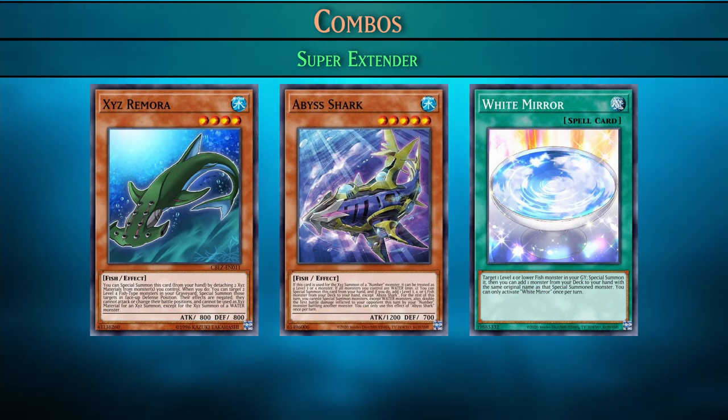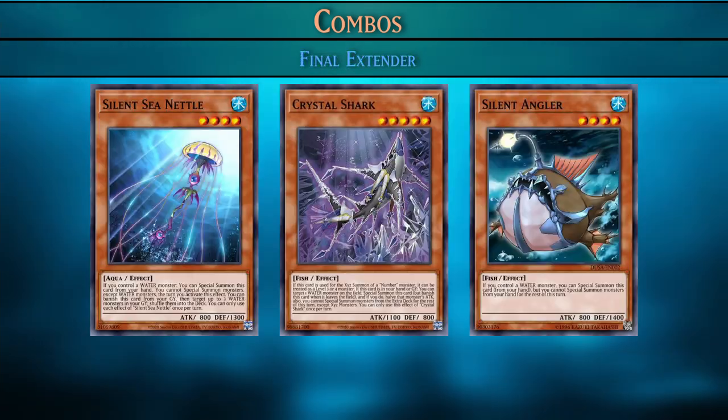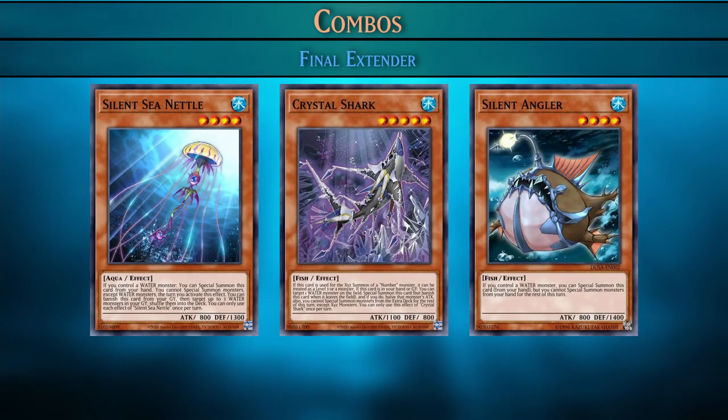An example is if you activate Abyss Shark to special summon itself, and then use Remora's effect to special summon three fish, then you can treat Abyss Shark as one card to summon four monsters. The final extenders have restrictions that require you to have a water monster already on the field to special summon them. Silent Angler will lock you from special summoning from the hand for the rest of the turn, so it will always be the last extender.